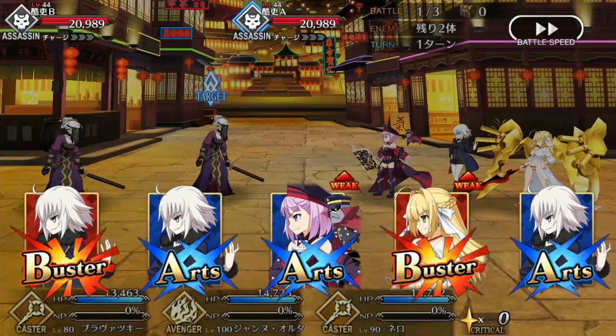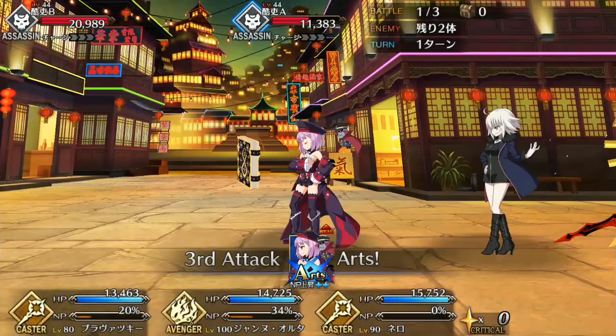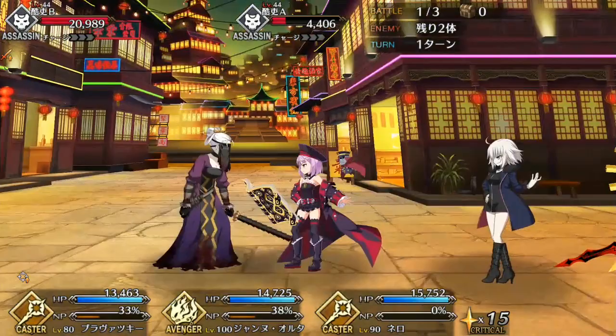Welcome to America, everyone. Soberoni of G&A Reviews here with a servant spotlight for everyone's favorite alien overlord, Helena. We'll be examining her stats and skills, as well as going over pointers on how to utilize her effectively, and an overall grade comparing her to how she stacks up to the other 4-star servants. I also have a spotlight up for the other 4-star America servant, Rama, so do check that out right after this.